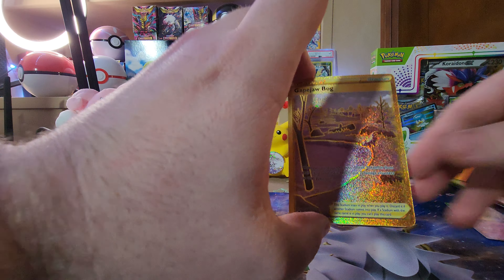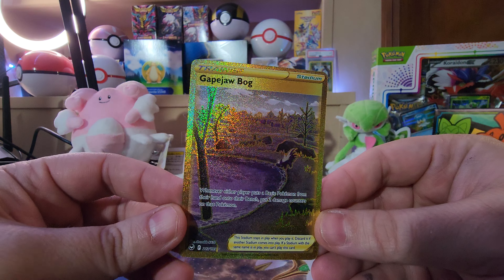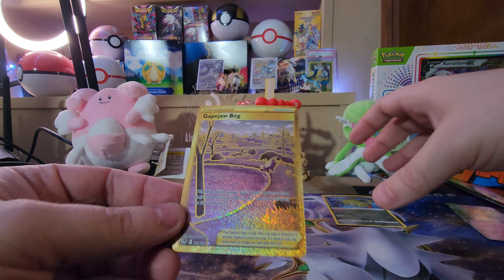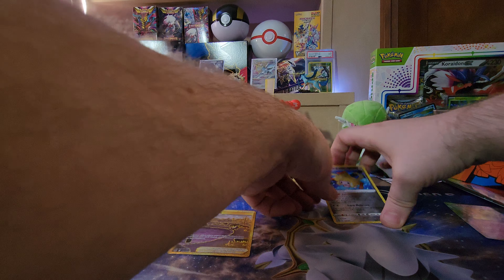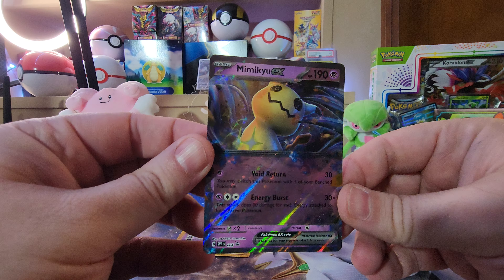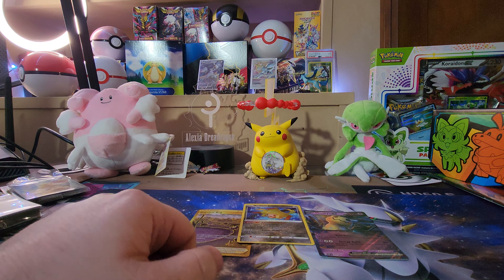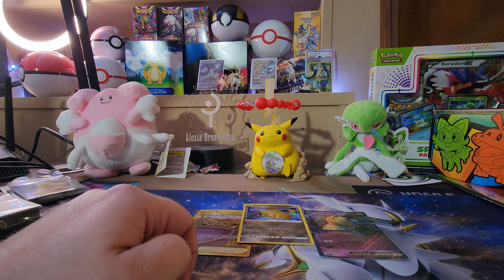Let me go back over what we pulled: we have the gold Granbull — or Grapejaw Bog — the Radiant Jirachi, and the Mimikyu EX. Alright, thanks for tuning in — don't forget to like and subscribe, ring that bell, and I'll see everyone in the next one!